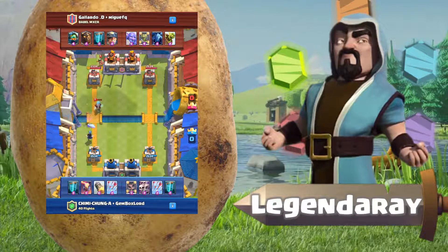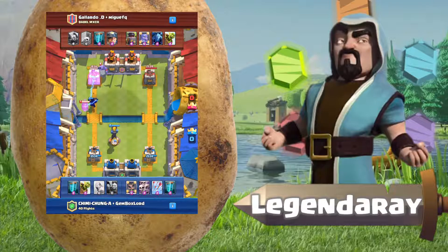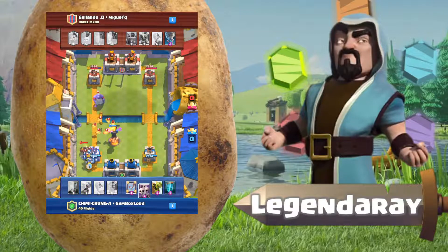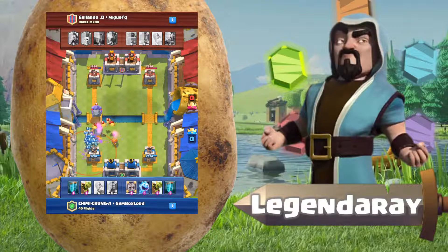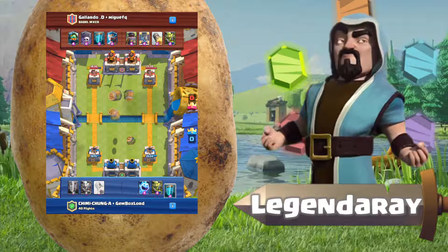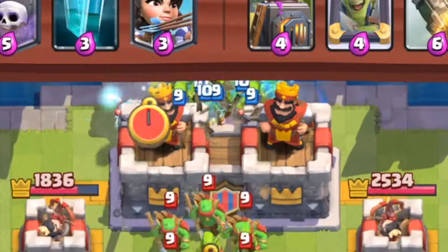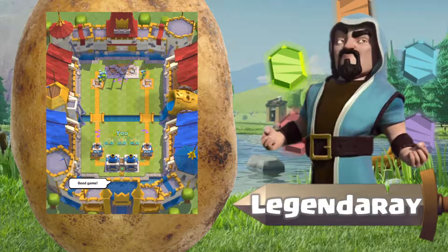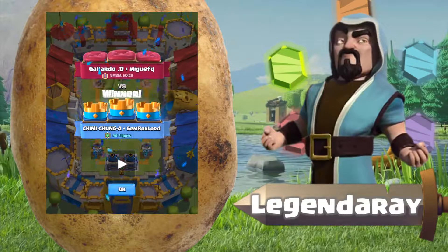He's using a hound, I counter with my inferno tower. Arrows onto minions. A very good tornado takes out almost everything, which also means he has no spells left. Both of us have our goblin barrel, mirror, and clone ready. Four goblin barrels, two clone spells go down — the tower just gets vaporized. You lose a lot, but when it works it's the best feeling ever.